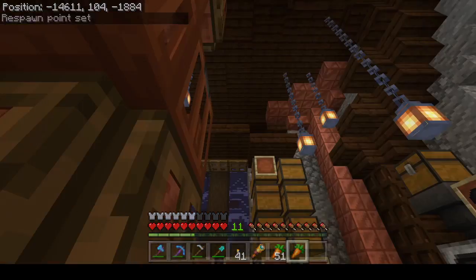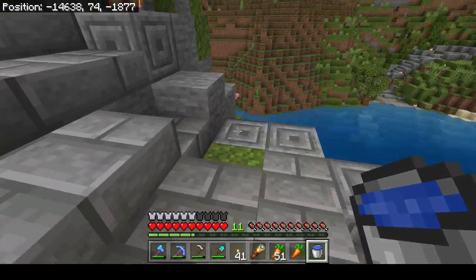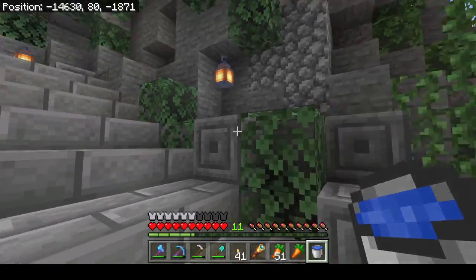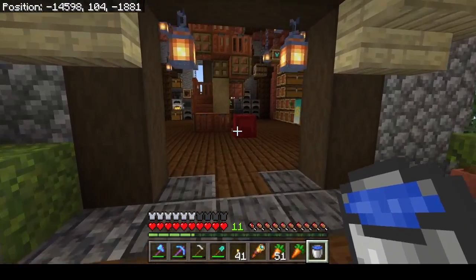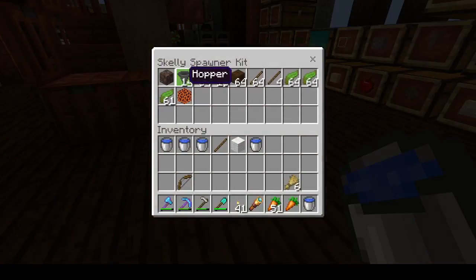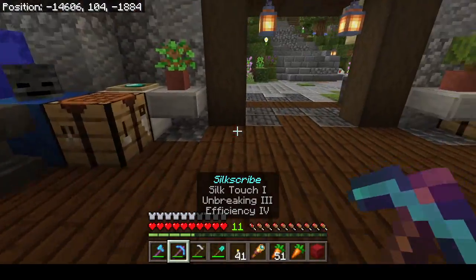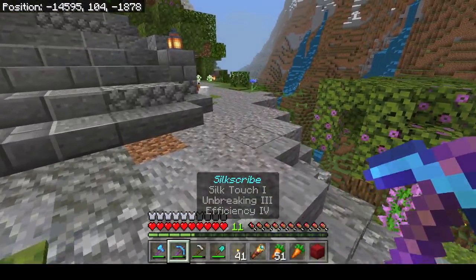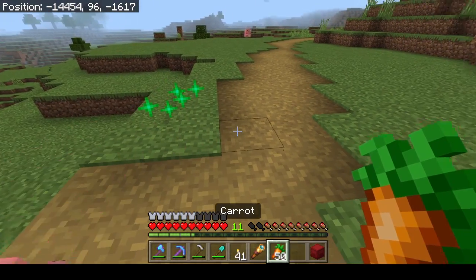I've already found a skeleton spawner — it's by the village on the other side of the mountain. I just had to run down to the water to get some water. Got a few buckets full of water; we're gonna need those for the skeleton spawner. I've gone ahead and gathered some resources and now I've got my water buckets as well for our skelly spawner kit. It's not a spider spawner — we do have one of those nearby if we need a close-by XP farm. But I like the skeleton spawner best: you get bones to make bone meal and you get arrows as well.